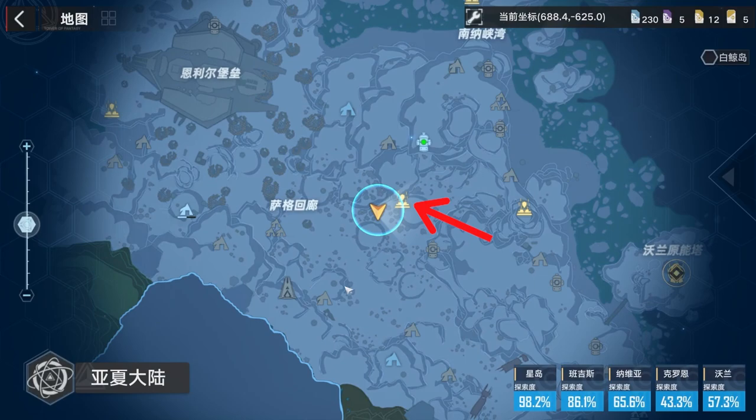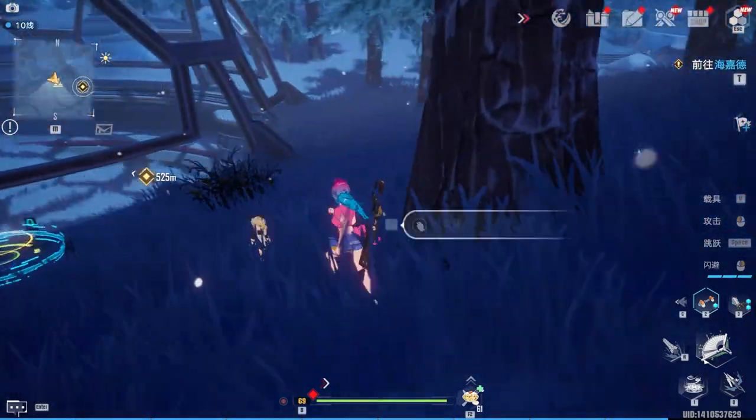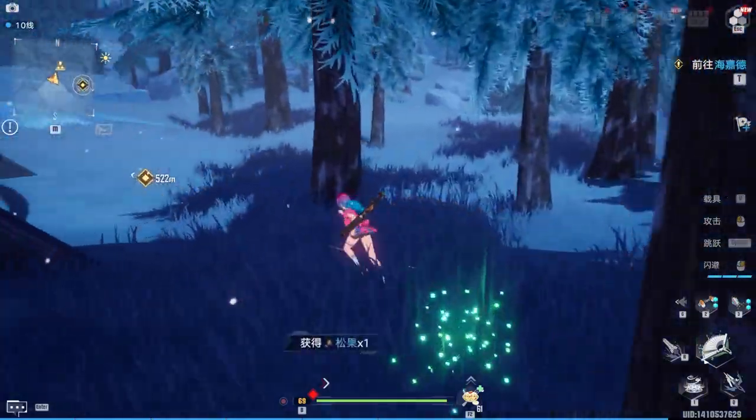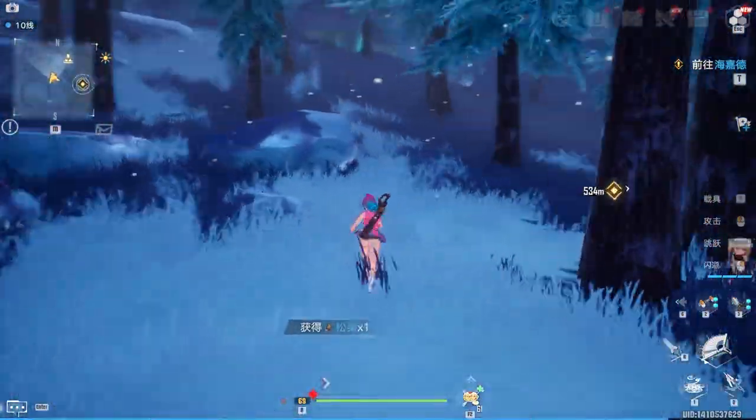Let's tackle the pinecones first. My favorite farming spot is at this teleporter in the tundra. What I love about this is that all you have to do is find a whole bunch of trees and just spam F or your collect key all around those trees, and you're just going to pick up a ton of them. Very easy — doesn't need its own map.